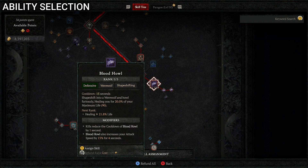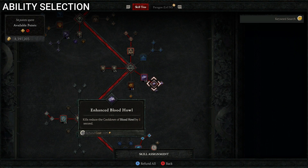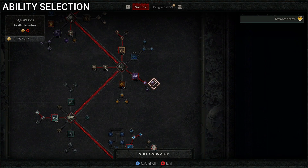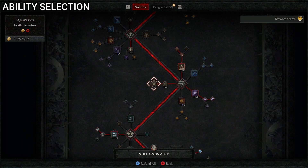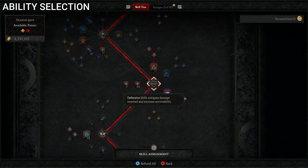Next is Blood Howl — just one point, which shapeshifts you into a werewolf and heals you for 20% of your maximum life. We upgrade to Enhanced Blood Howl so kills reduce its cooldown by one second, and Preserving Blood Howl so it also increases attack speed by 15% for four seconds. Then one point into Ancestral Fortitude to increase non-physical resistance by 5%, and three points into Vigilance for 15% damage reduction for six seconds after using a defensive skill. That's all for defensive skills.